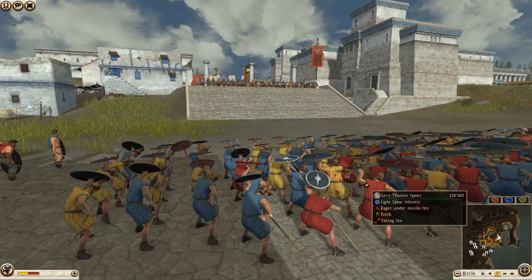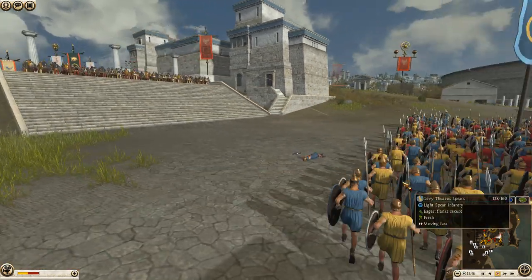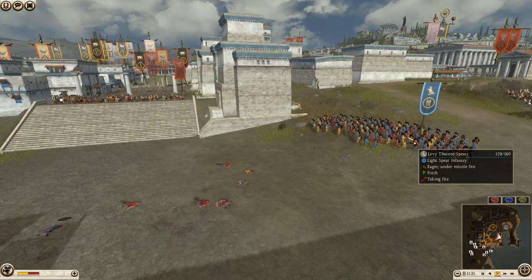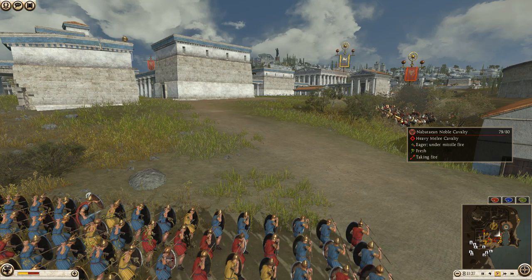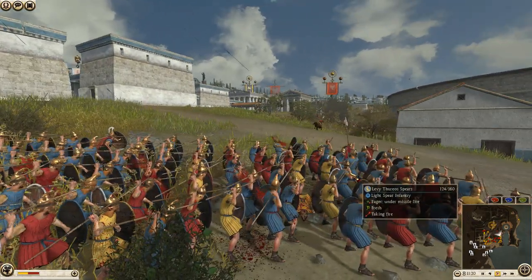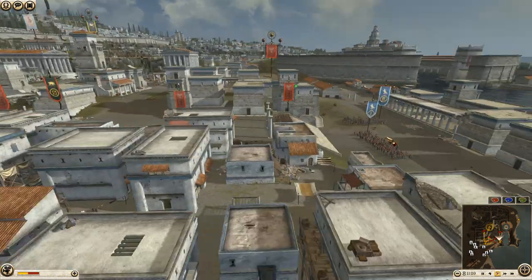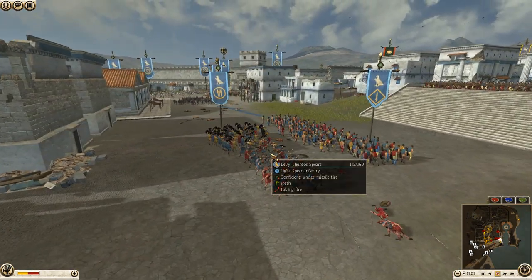Archer fire coming in from the Gallic Hunters. Rayo spears moving toward the Nabataean noble cav general — maybe trying to get some shots off. One loss on that volley. Nabataean cav is going to pull away. Two volleys killed two men, and now they're taking damage from the Gallic Hunters. More ranged fire coming in. Egypt's archers have all pulled inside.